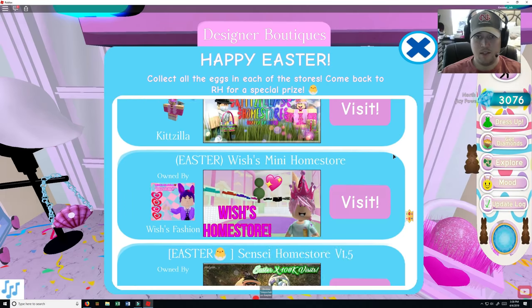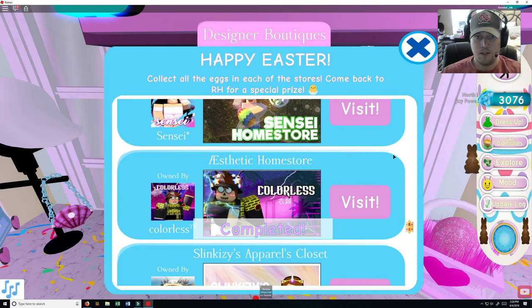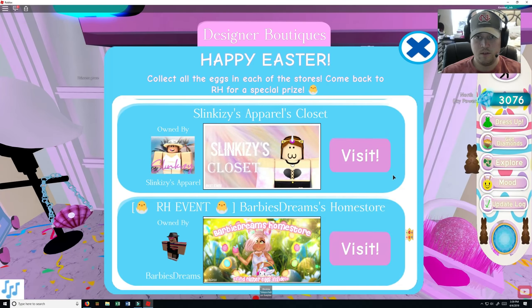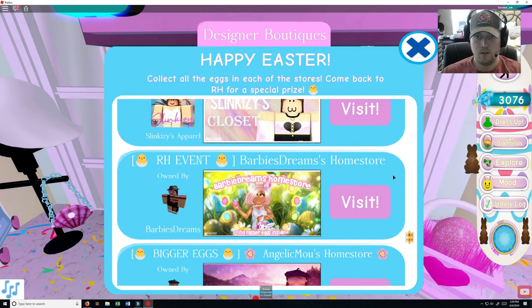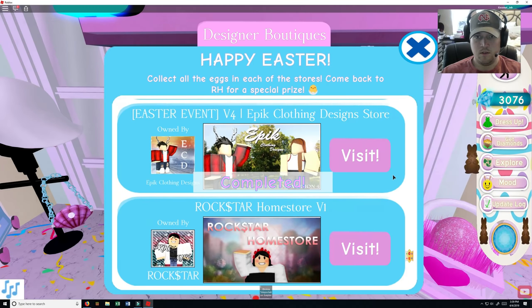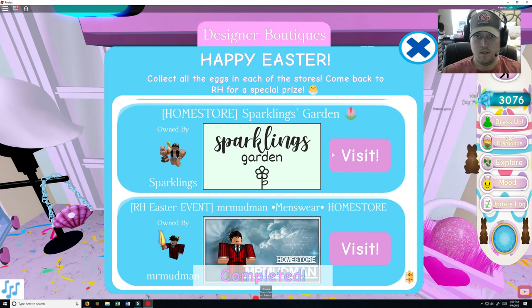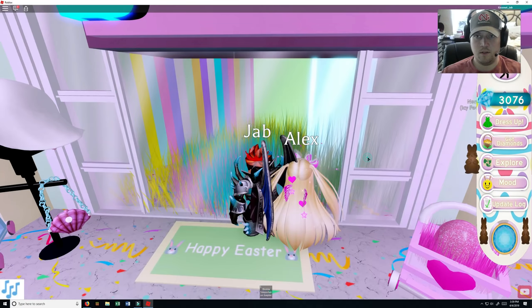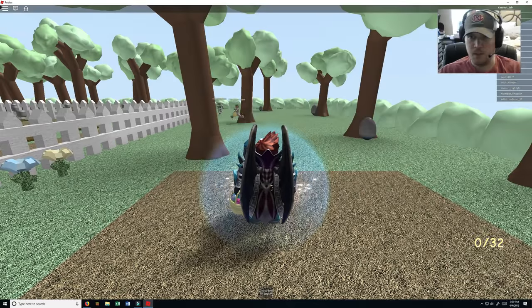Let's see — last time I did Aesthetics Home Store by Colorless. Which one shall I do next? Barbie's Dream, Rockstar... Let's just go from this side right here. I'm going to go to Sparklings — Sparklings Garden. Let's see how this works out for us.